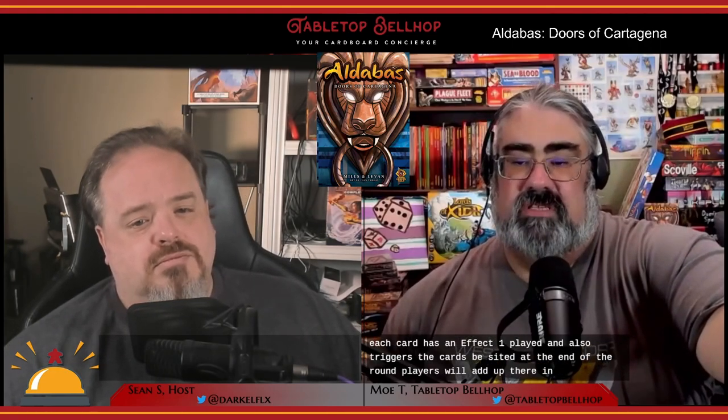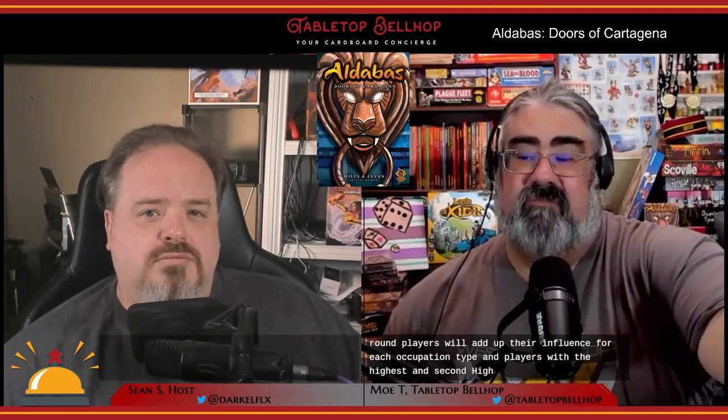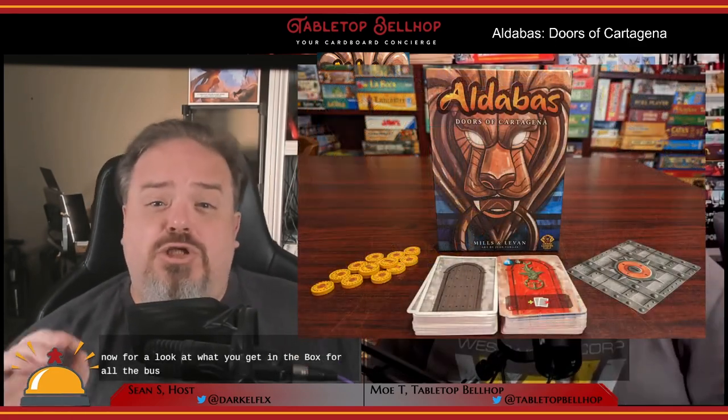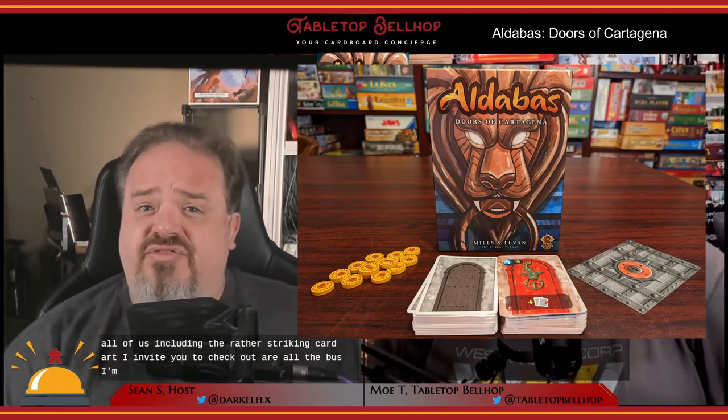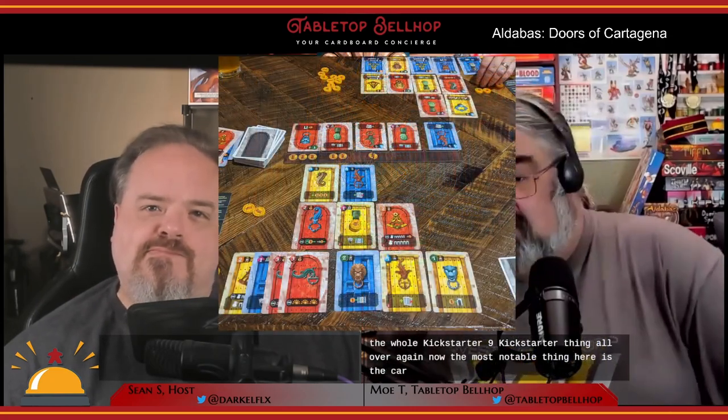Each card has an effect when played and also triggers the cards beside it. At the end of the round, players add up their influence for each occupation type, and players with the highest and second-highest influence score points for a variety of things based on their tableau, vault, and hand. There are also points for banking coins and having the most influence overall. For a look at the card art, check out our Aldebus unboxing video on YouTube.